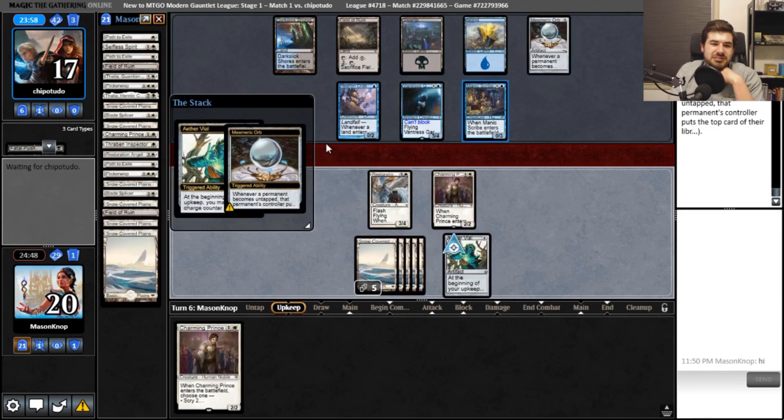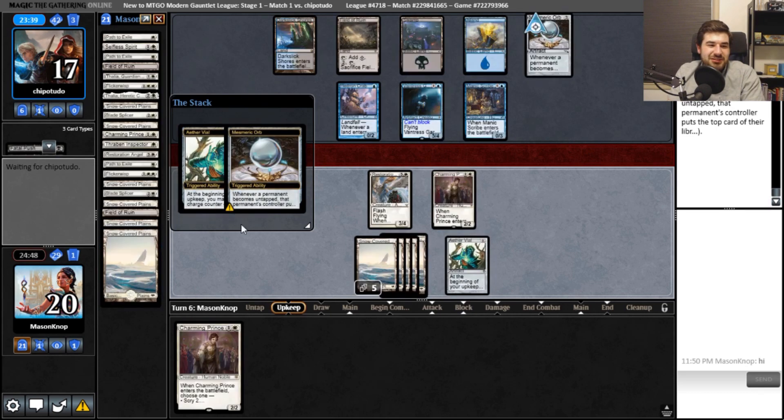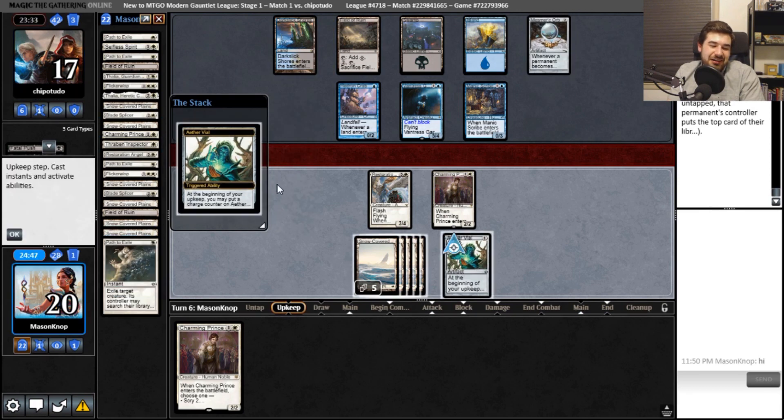We both get triggers. Field of Ruin — well, we got rid of some land. My Field of Ruin can beat your Field of Ruin. What do you mill me for? Don't leave me in suspense. What card is it? Is it a land or a non-land? Oh, I wanted that one.